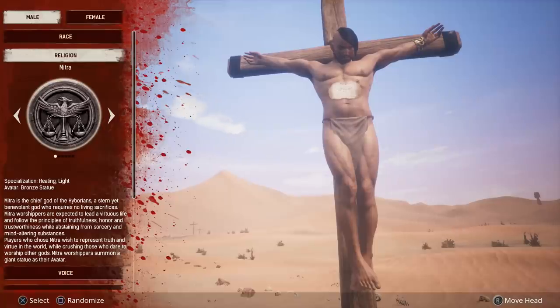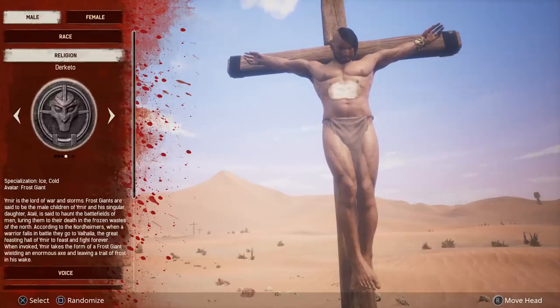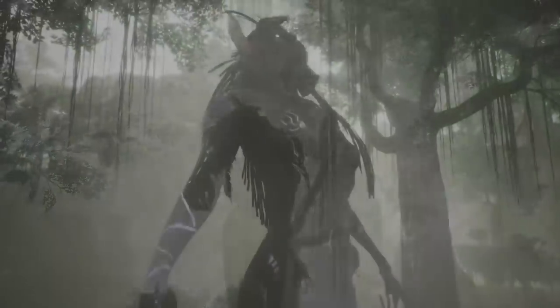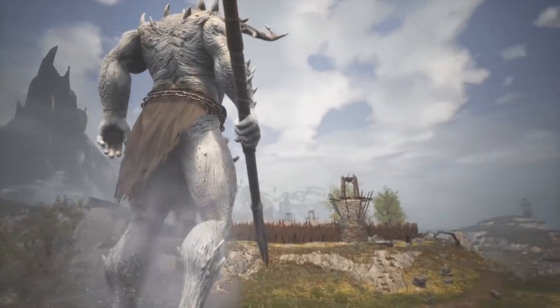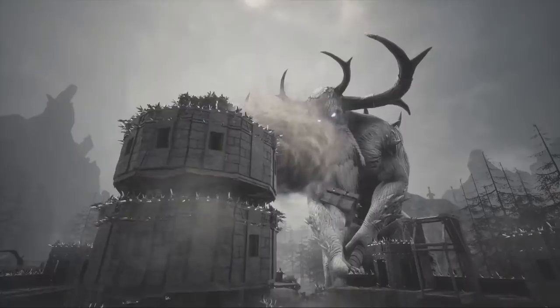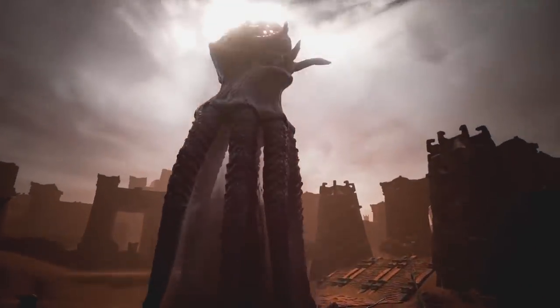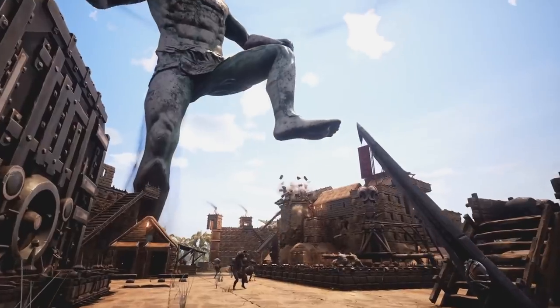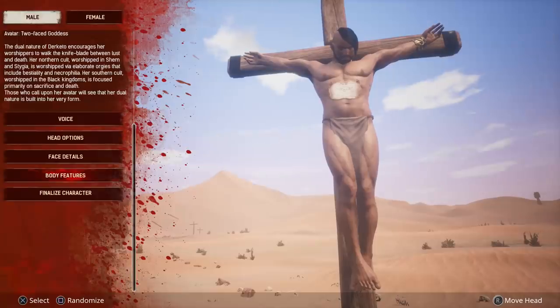Religion is an important factor in Conan Exiles — it's going to determine what god you have, basically what avatar you're going to use to attack other players or use against other creatures. You can change your religion pretty much at any time in the game, and there are six different avatar gods to choose from. There is also a seventh final god that you can only unlock by completing a dungeon in the game. Jabal Sag is his name — he is a formidable opponent and was the last god added to Conan Exiles. I'm going to go over each one in a separate video, but for now go ahead and read the description and choose the one you like. It's got a pretty decent character customization screen so go ahead and play around with it.